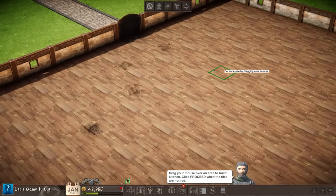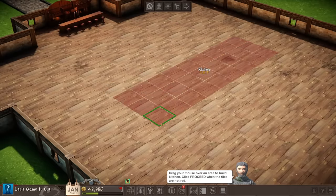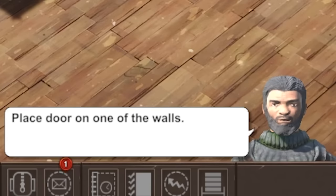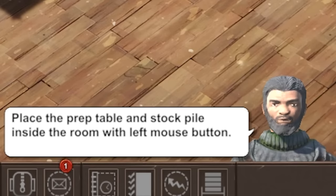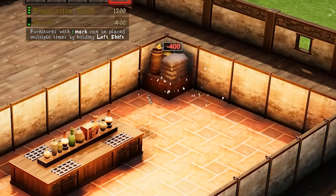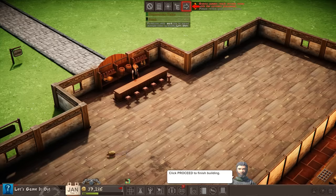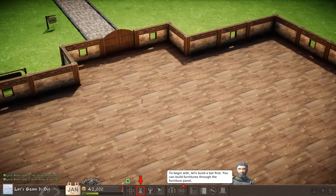Drag your mouse over an area to build the kitchen. Again, what is the most illogical thing I can do? Why are you freaking out there? How about - no, I don't want to put the kitchen there. The cancel button won't work, so I guess this is where the kitchen lives now. It's just darling. Place a door on one of the walls. Can I do more than one door? Place the prep table and stockpile inside the room. Okay, it looks like we can put it over right there. Guess cannot reach certain rooms with the current placement. How do I fix it? I broke the game. None of these buttons work.